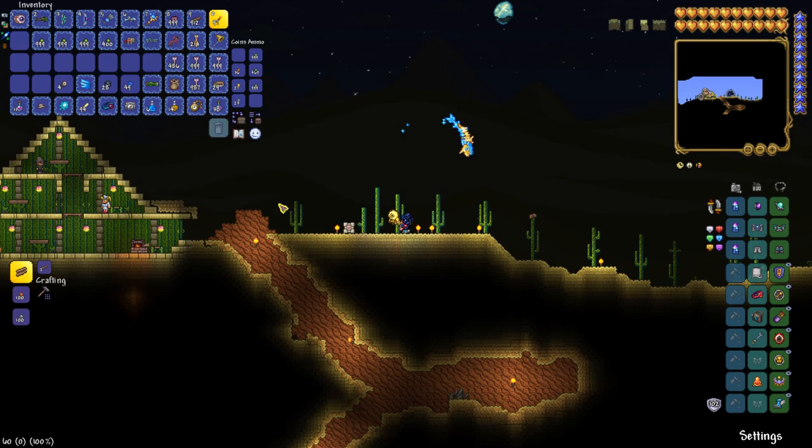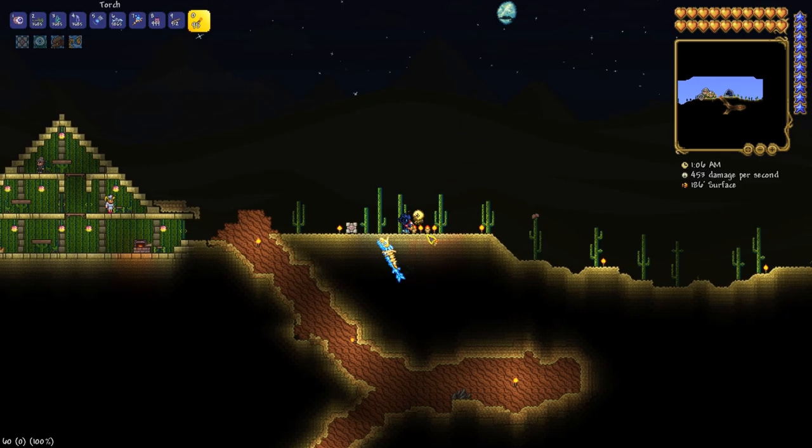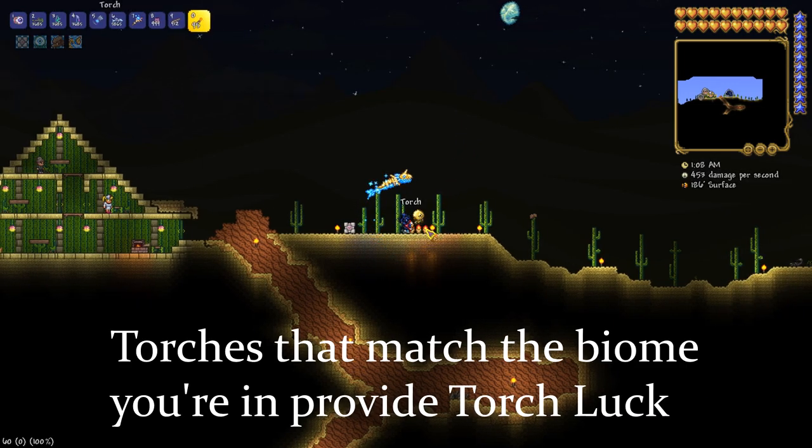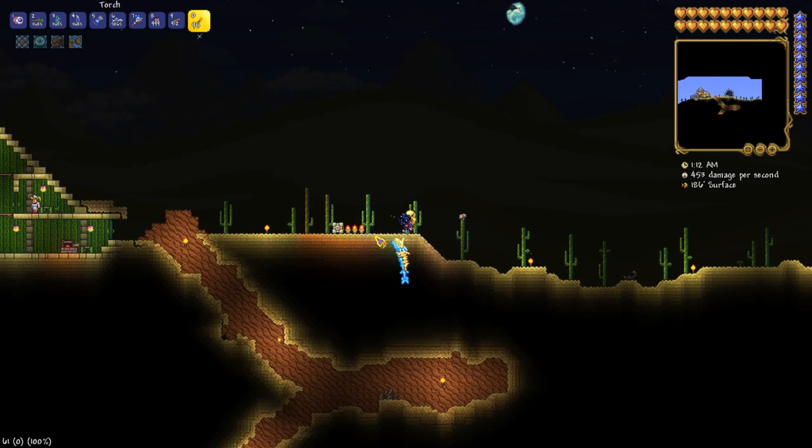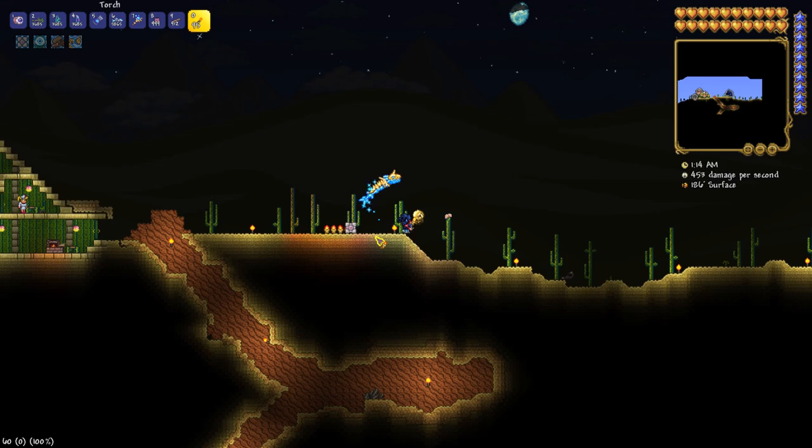So we're in the desert. These are normal torches — oh, it was turned off. Now when we place these torches, we're placing desert torches. You can turn normal torches into whatever biome you're in. This is brand new as of 1.4 and I wanted to share how to beat it really easily. Let me know if it worked for you, and please share it with a couple of friends who play Terraria. Thank you very much for watching, I hope you enjoyed, and we will see you next time.